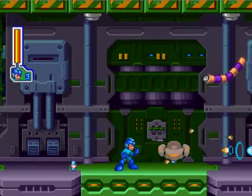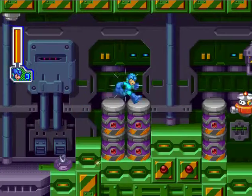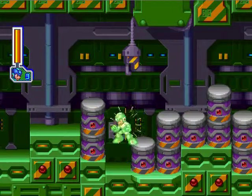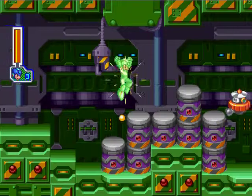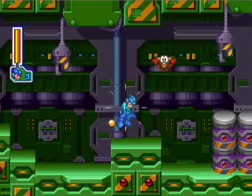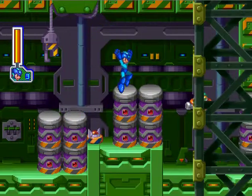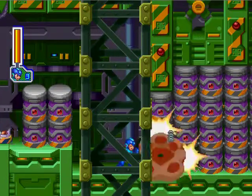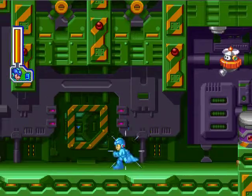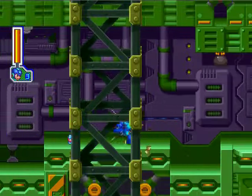Here we have a new enemy. I don't know exactly what these things are called — they're worms that continuously spawn, and that alone is reason enough to beware of them. If you shoot them enough, they blow up. That's gonna come into play later. Some of them you want to leave unblown up. The helicopter guys are called Monopelerons, I believe.